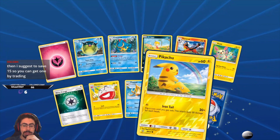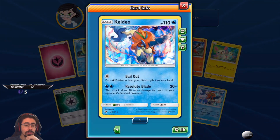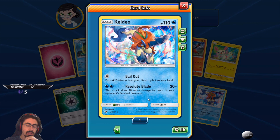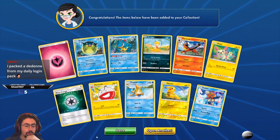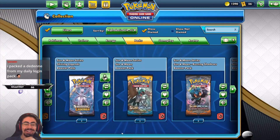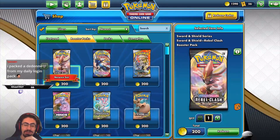Electrode, Floatzel, Pikachu — very sweet Pikachu artwork. And a Keldeo! Bailout: put a water energy from your discard pile into your hand. And Resolute Blade: this attack does 20 more damage for each of your opponent's benched Pokemon. Eagle says I should save 15 so I can get one by trading. I'll see if I can keep 15 then. And Tilda says they packed a Dene from their daily login pack — that's incredible! That is super super lucky my friend, I wish I had your luck.